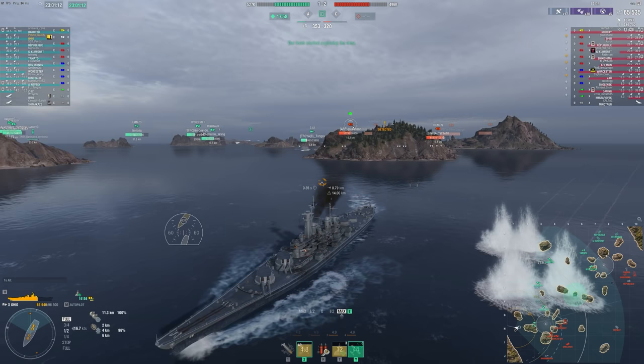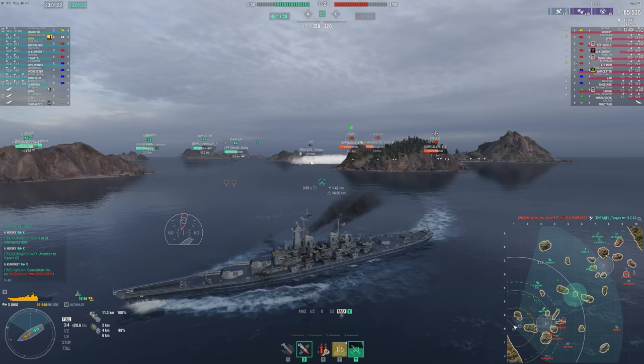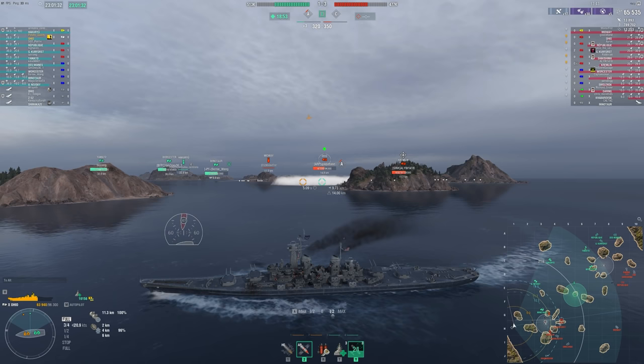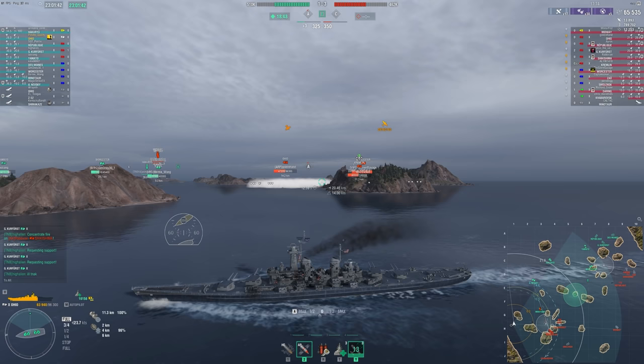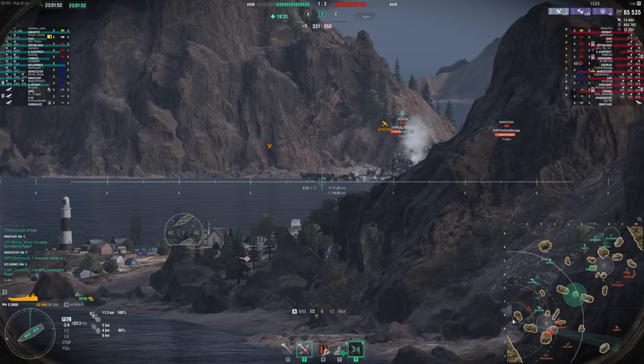I'm angled away, making sure I don't get spammed by a Smolensk over the islands — that is possible, and you can see that Bourgogne and Smolensk are spamming me. I really need to leave. I don't go and hide too far — my goal is to catch them as they push up to B, because that's their entire goal. I want to slow them down and take opportune shots at broadsides. This little gap between two islands is perfect for that, angled away from the whole enemy team.